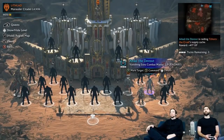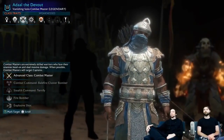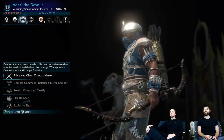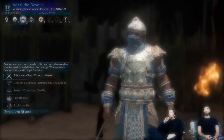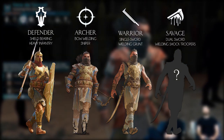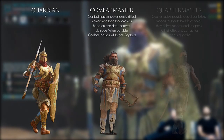The Mercenary system, as we all know by now, is here to replace the Nemesis system. You can hire the Vanishing Sons, Easterlings and Redring, whose loyalty can be bought with coin. There are four classes and three advanced classes. Similar to the Uruks, we have the Defender, Archer, the Warrior and the Savage. Besides those four classes, we also have three advanced classes: the Guardian, the Combat Master and the Quartermaster.